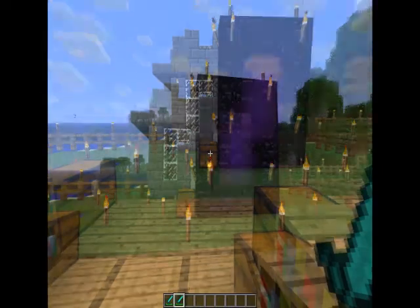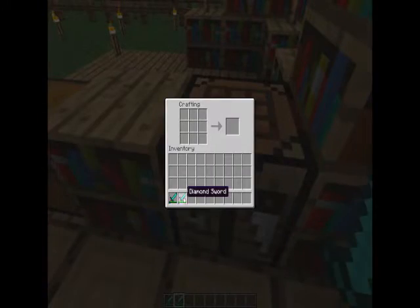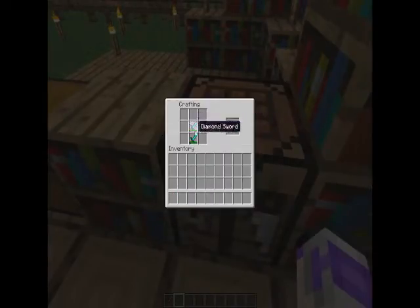Something they added that I didn't cover previously is that you can now repair your items. You take two damaged items of the same type. I believe these can also be enchanted and you can still combine them, but you lose the enchant.